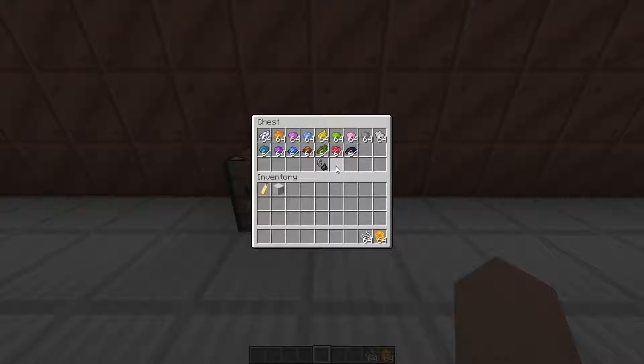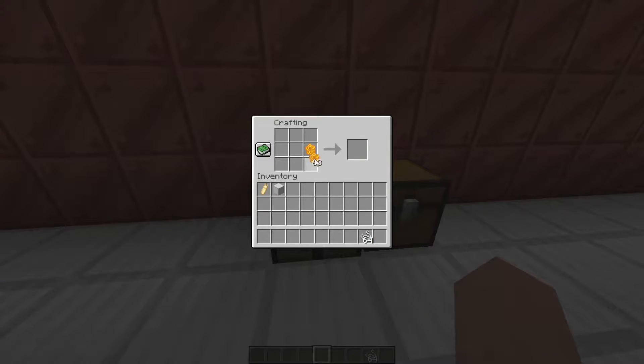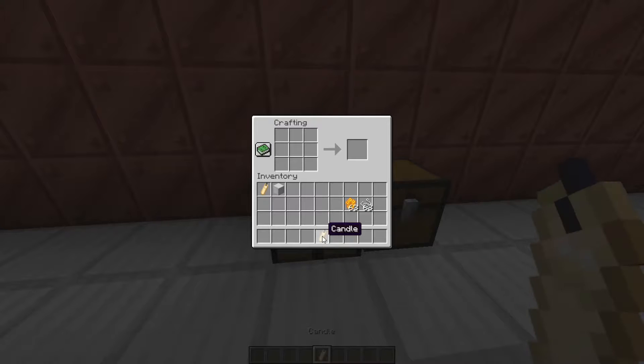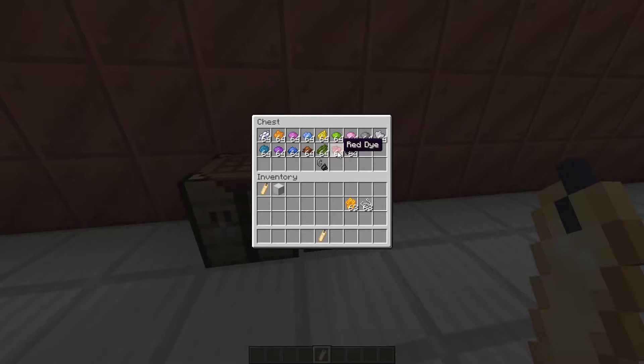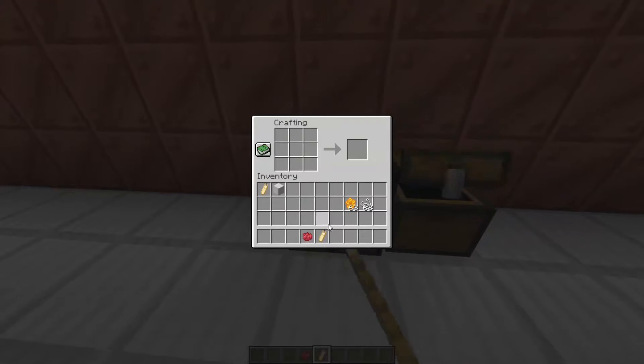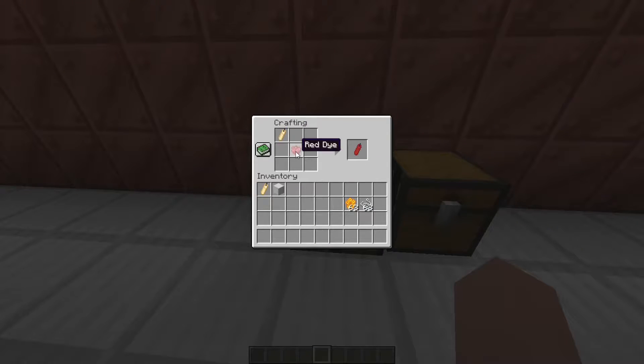How do you craft them? You're going to need some honeycomb and some string. It can be anywhere in the crafting table as long as the honeycomb is on the bottom and the string is on top. It should work in your small crafting grid as well, so you can just craft it like that. You can also dye them with any dye color in the crafting table, and I think it should be a shapeless crafting recipe.